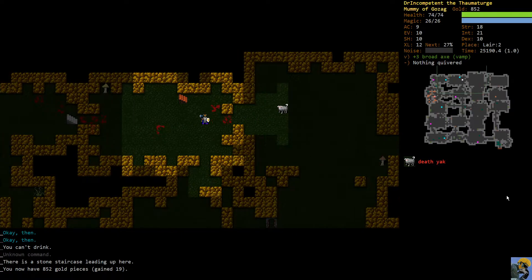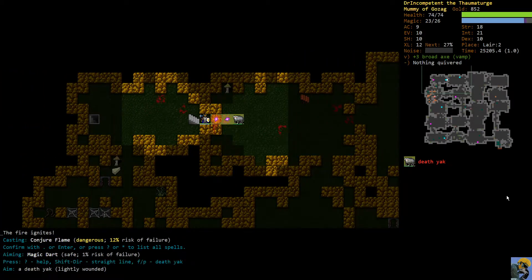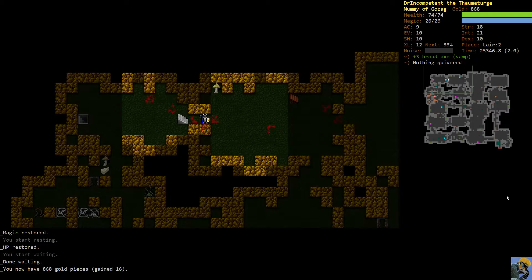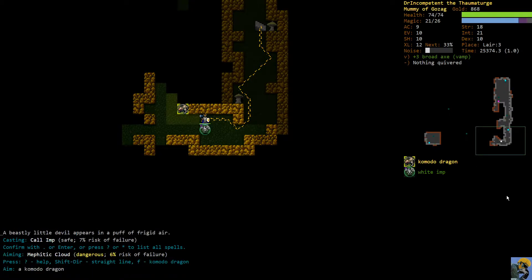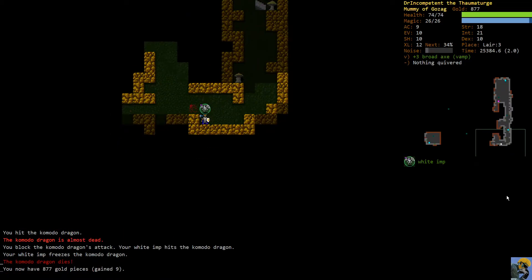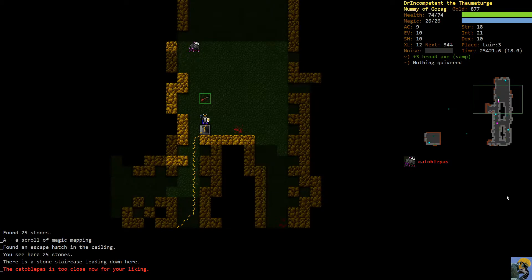Perfect. Now we can kind of clean through some of these dudes a little more efficiently. All right, komodo - the komodo doesn't like being confused. Magic mapping is nice. I don't have a great place to put fire for this guy - I have a wand of digging, let me get him off the screen.